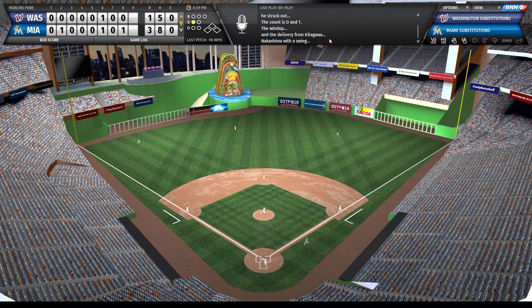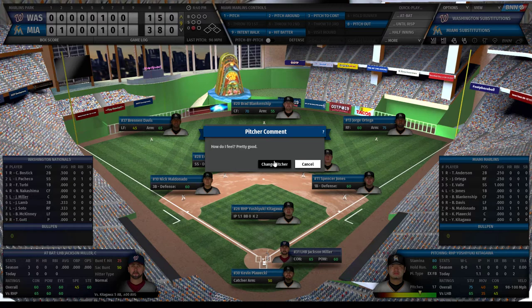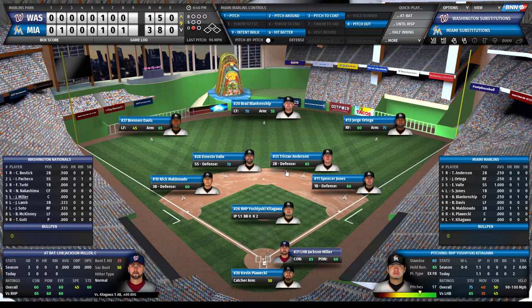It's a pop out - fantastic! A lefty is at the plate and I go to bring in Biner. He wasn't left warming up so to make sure he's ready to go I'll do a mound visit - that wastes a little bit of time. I visit the mound, Kitagawa says he feels pretty good, I say too bad and bring in Biner. The lefty closer is now ready to go.